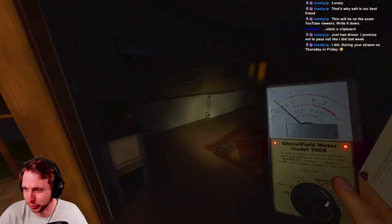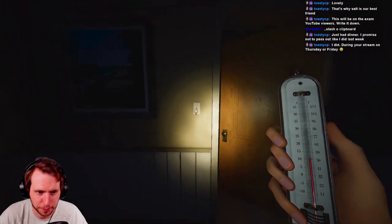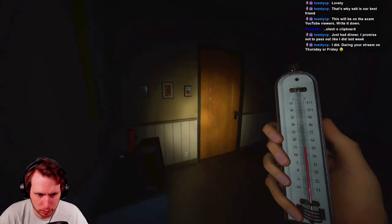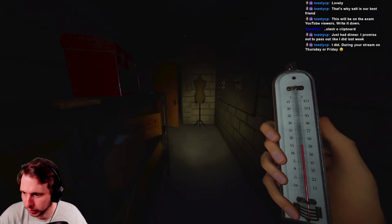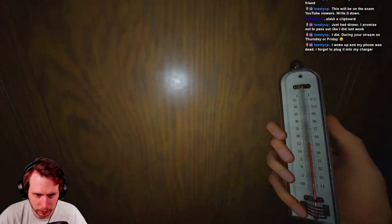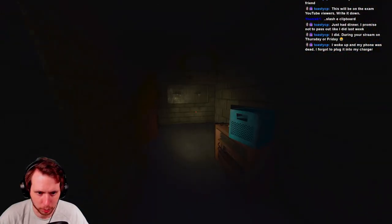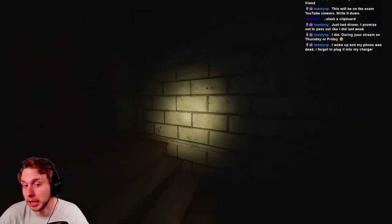I forget things very easily - call me Dory. Any other cursed possessions would be nice, but we need to turn on the breaker first. By the way chat, my W key is staying on now. Breaker's on - hello ghost. We have the bone! Temperature's at three - all right, I'll just let that marinate.